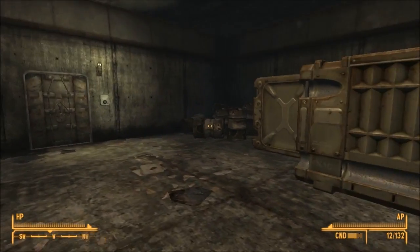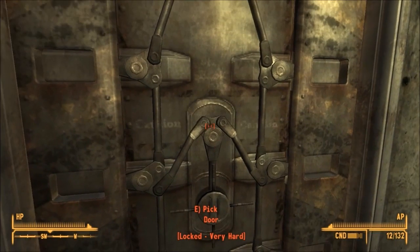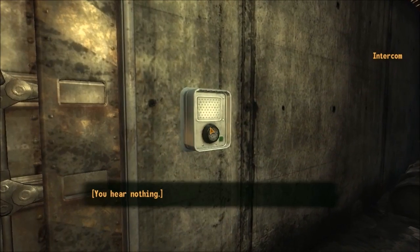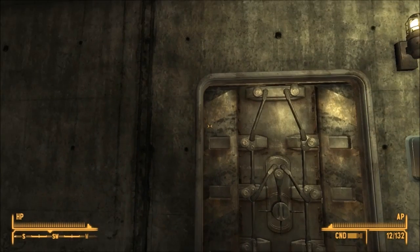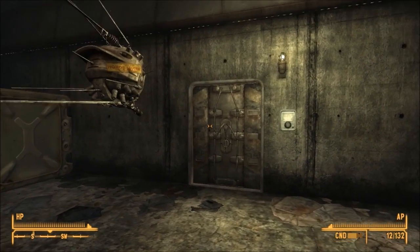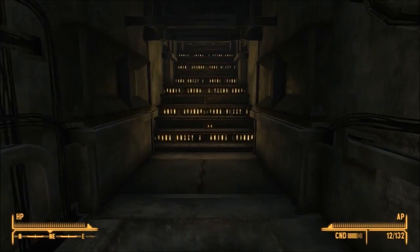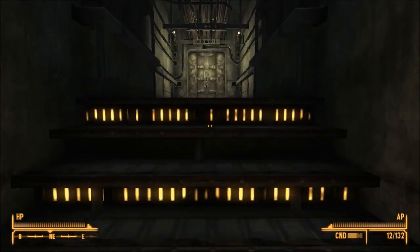There are a number of ways through this door. You can pick it if you have 100 Lockpick. One of the possible companions lives here and will let you in if you get on her good side. If you come down here at exactly the wrong time you'll run into a patrol on its way out, but I've only gotten that to work once by accident. And there's one more way to get in.